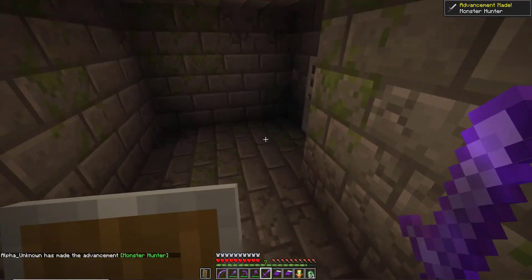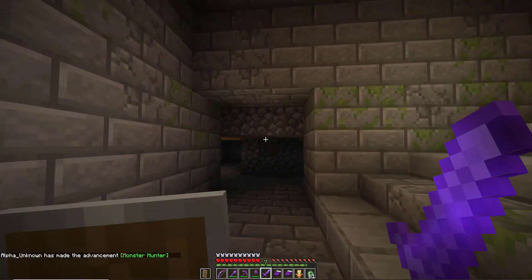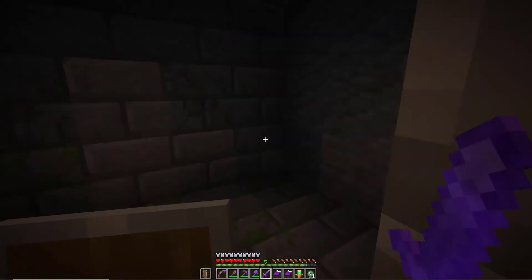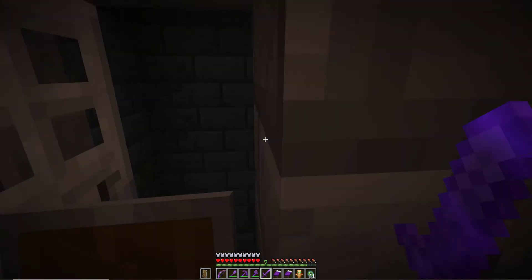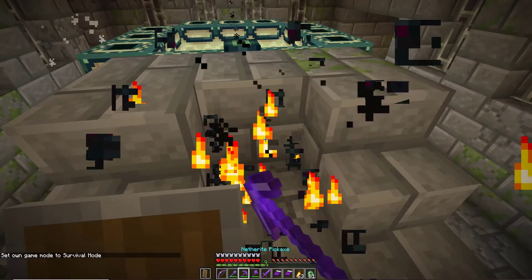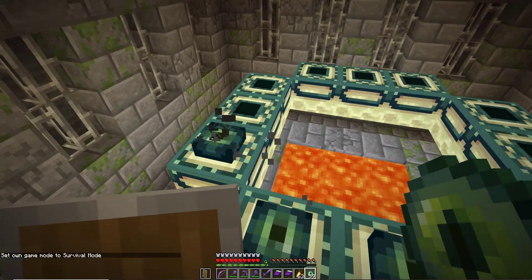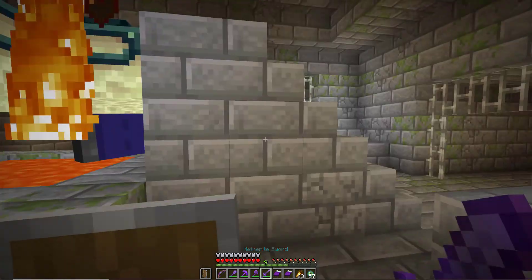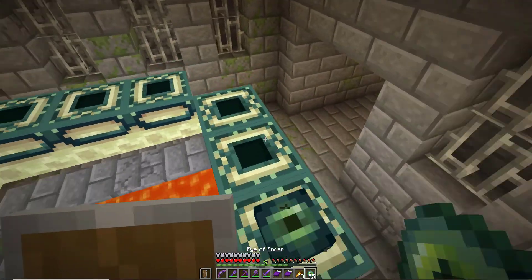Sometimes people probably wonder why I use an axe sometimes to fight — it's because axes actually do more damage per hit than a sword. I'm gonna try to find this room. I found it! Okay, let's do this. By the way, totally ignore the fact that it says 'set game mode to survival mode,' because this is, as I said, a totally 100% real speedrun.